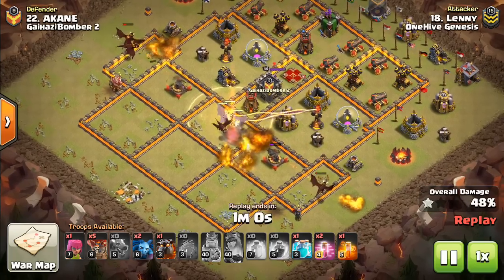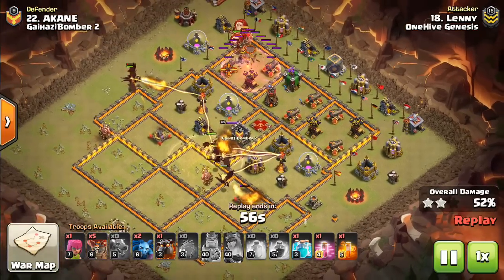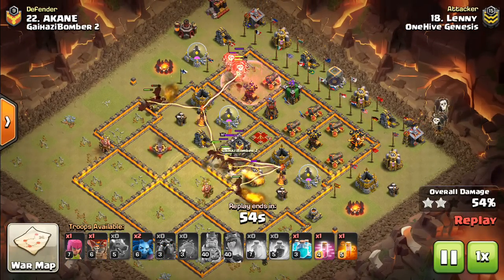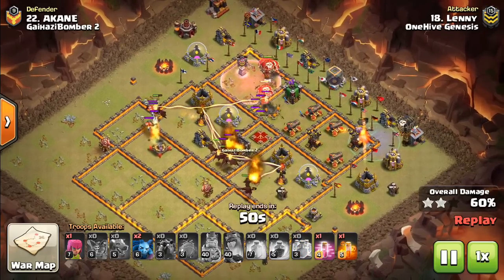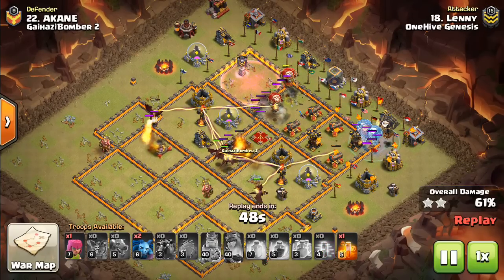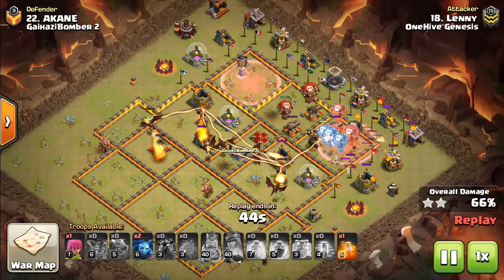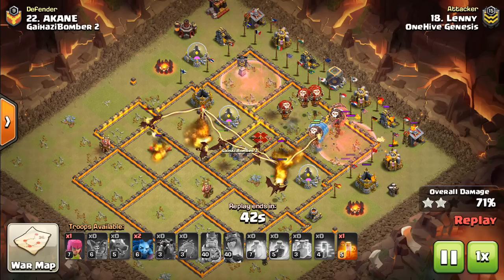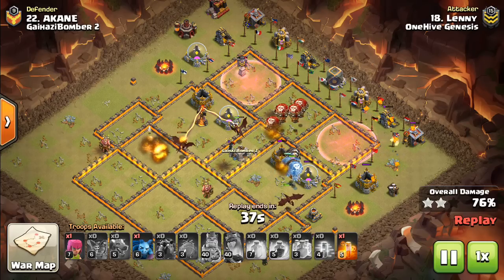The heroes create a nice funnel, so the dragons are going to go in, get the X-Bows — the multi-infernos won't do a whole lot of damage. And then check this out: loons coming through, has one hound to tank the back end, went ahead and used a battle blimp for those two air defenses. Then that clone spell on the balloons to make a few more — a ton of balloons still left up. And like I said, these multis cannot really hurt the dragon; they just don't do enough damage.